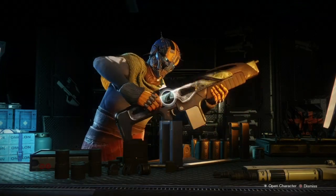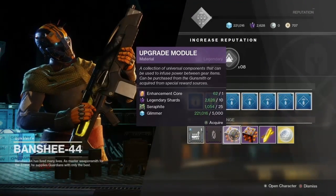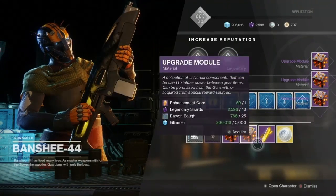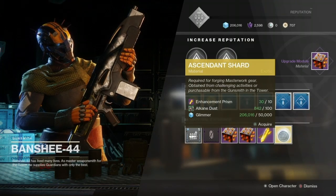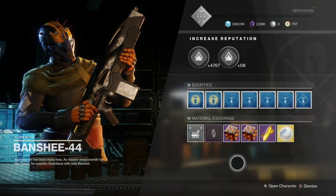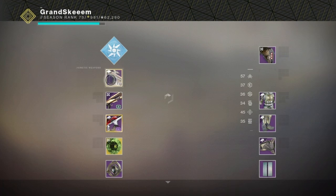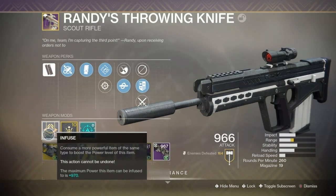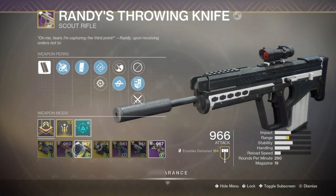Last for this video is the Gunsmith. He lets you pick up different materials for guns — your modules — so you can upgrade or infuse your weapons. The same applies to your gear, though you'll need legendary shards for that too. Don't worry about infusing right now; it'll come as you play. I'll make another video for the second half of the Tower — thanks for watching!